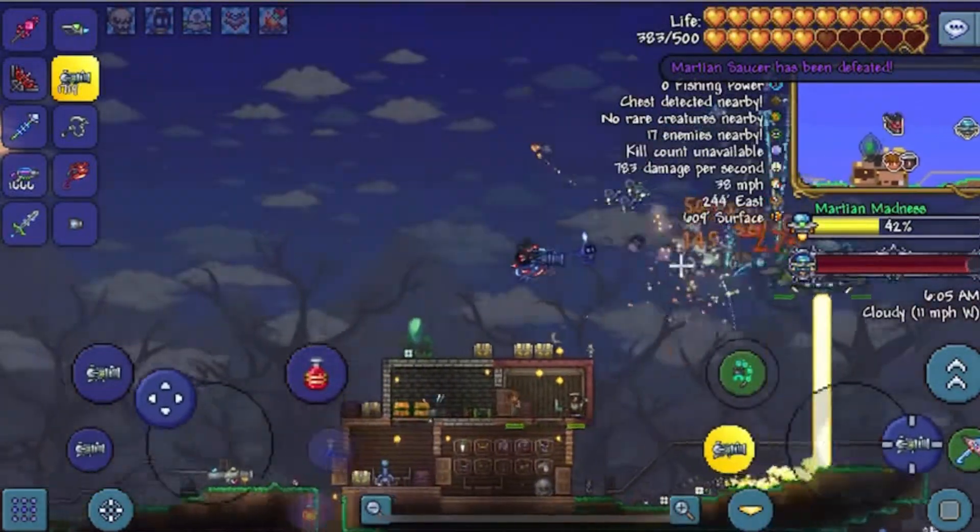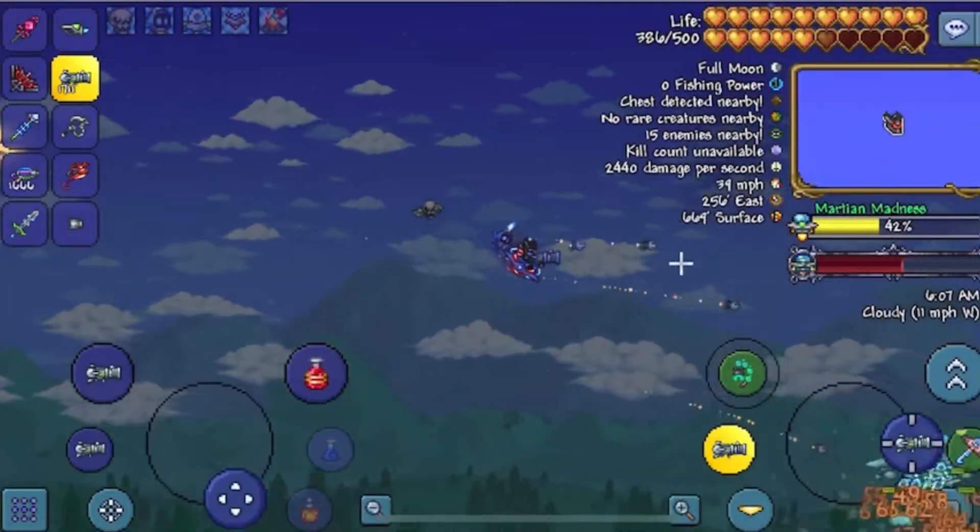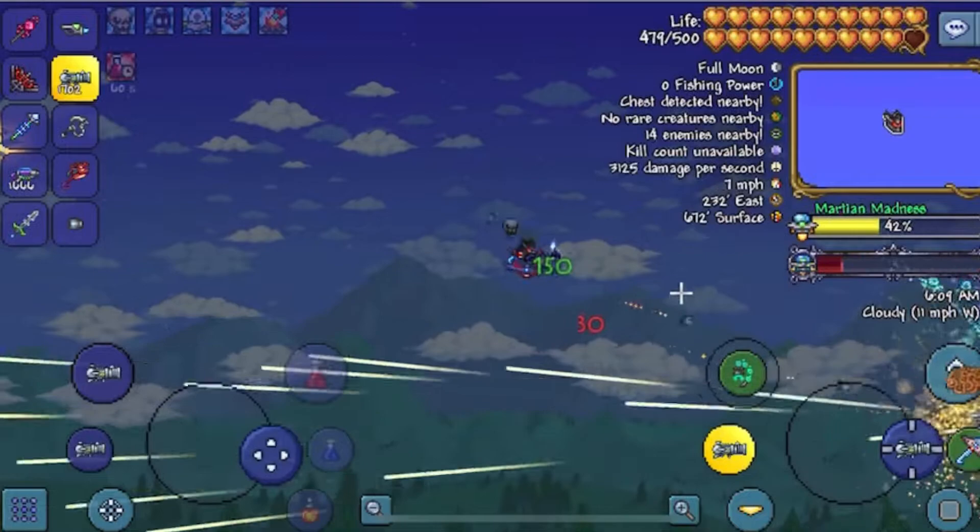And that's how you get pretty much all the items I have in my inventory, except for the charge cannon and the drill — well, out of the items I told you you can get from this event.